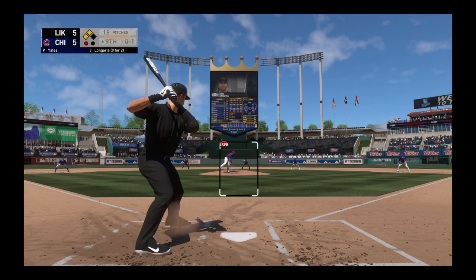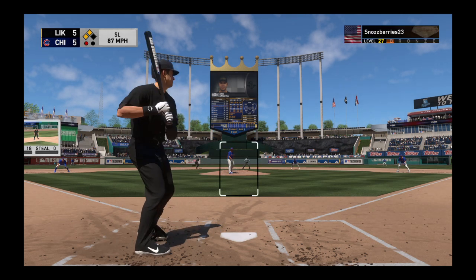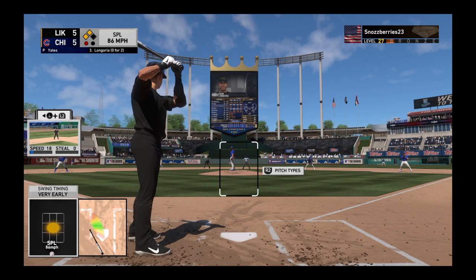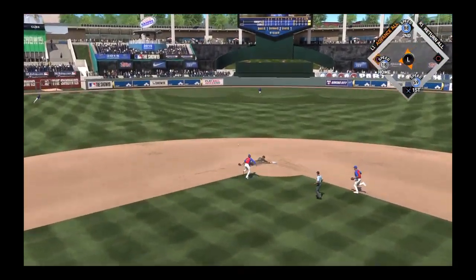Here's the first pitch, and that's in there for a strike. Boy, this is a dicey situation right here. With the runner in scoring position, the sac fly brings that run in. This is where you're going to really have to try to keep the ball on the ground as a pitcher. What do you want to do as a hitter? Yeah, right here you are looking for anything above the belt.